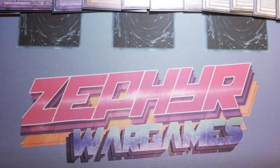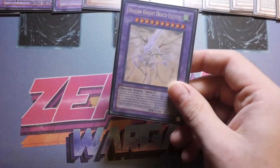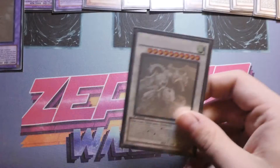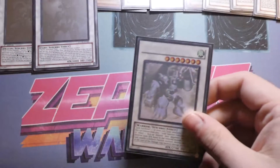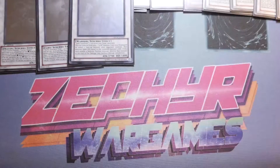We've then got Dragon Knight Draco-Equiste, followed by Shooting Star Dragon, Odin Father of the Aesir, and Junk Berserker.